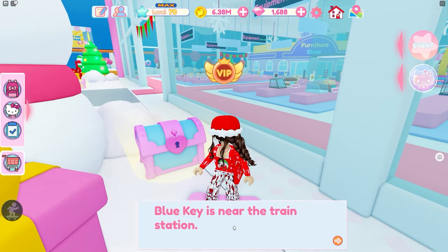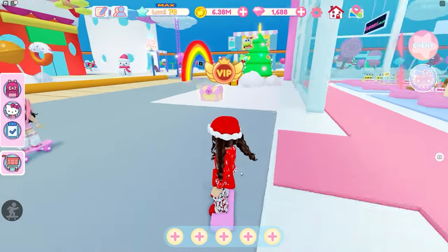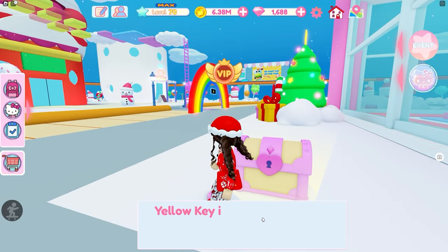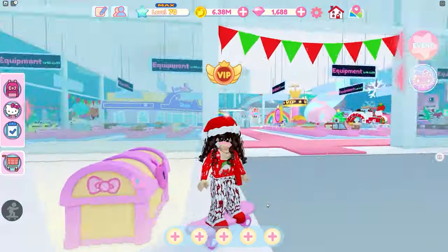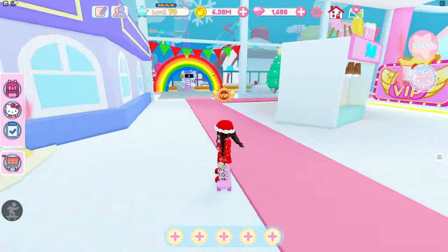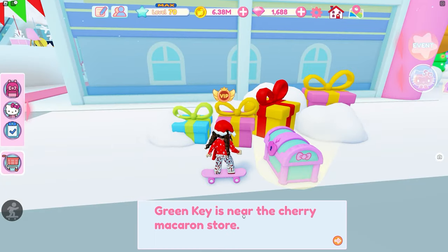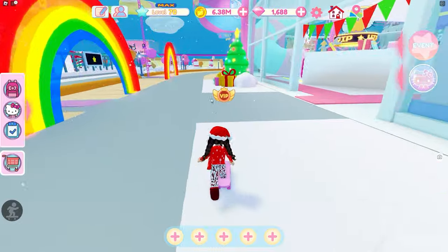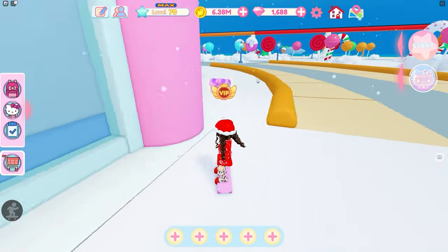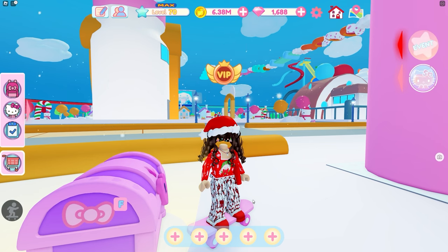This one says it's near the train station — the blue key is near the train station. You have another chest back here — this is the yellow one, and the yellow key is near the area around the hospital. So we got train station and hospital. Go to the other side — the two other chests are over here. This one's the green chest and the green key is near the cherry macaron store. And then the other chest is just right over here — this is the purple chest and this one says the ice cream shop.